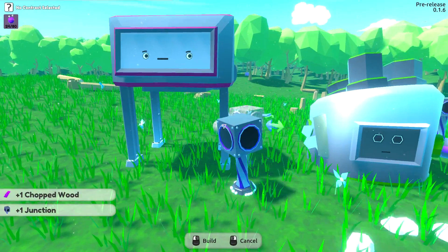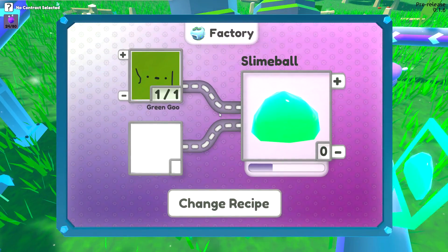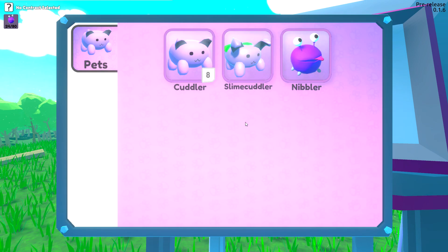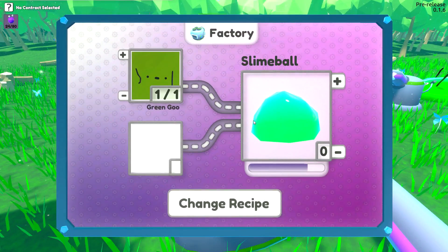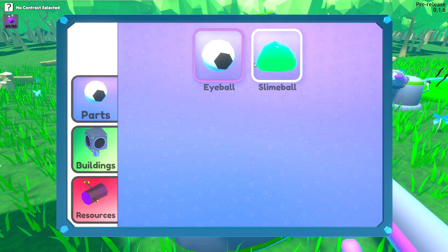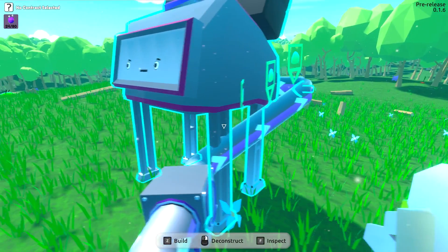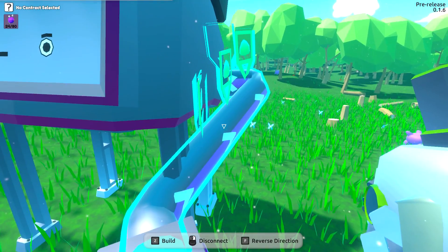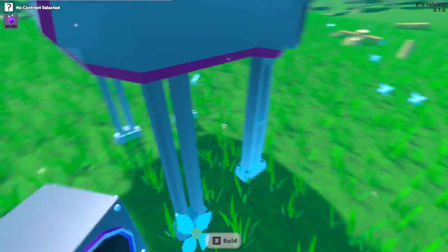It looks like this is an input on this side, output on the other side. I built this in the wrong place - I can hover through anything though, that's the good part. I don't want it to suction there, I want it to go out here. We'll clean this all up once we figure it out - it's not nice-looking but it's gonna work. We can hover over this anyways. We're getting slime balls! Slime balls go into pet assembly - change recipes - we want these nibblers but we need eyeballs for that.